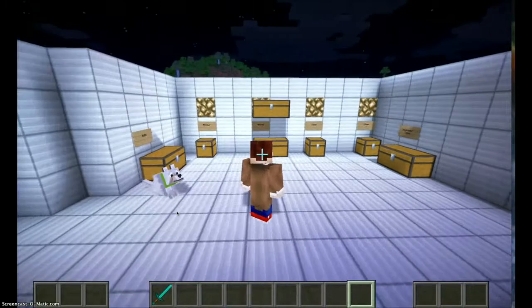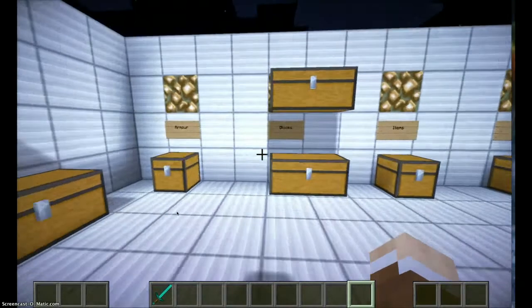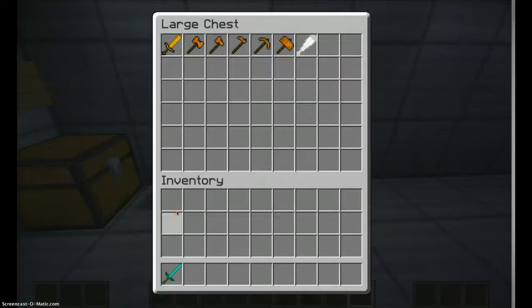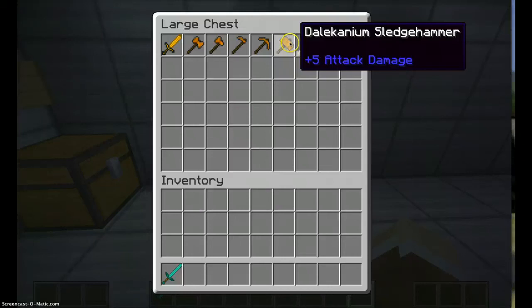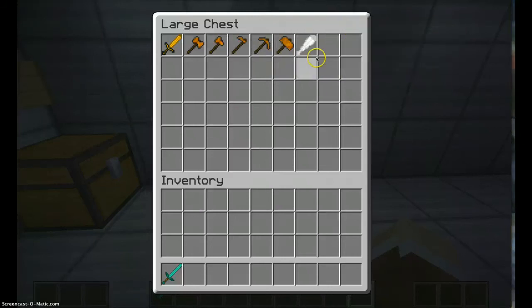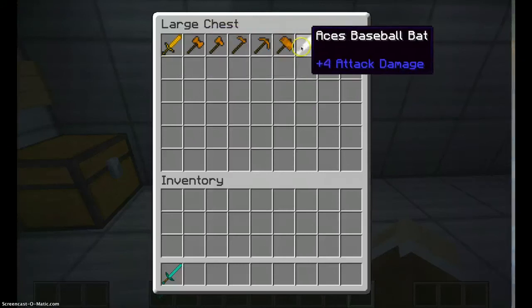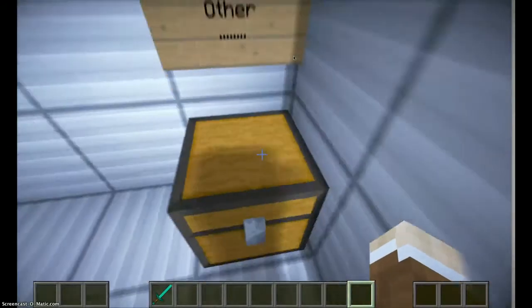Okay, I'm back — let's get on to the next part. I'm doing blocks in the next video, as I said. We're going to show you the weapons and tools, which is basically Dalekanium items — and it actually adds a sledgehammer into it. It looks like a Thor hammer. And you got Ace's baseball bat — 6 damage and 4 attack damage. That's pretty cool.